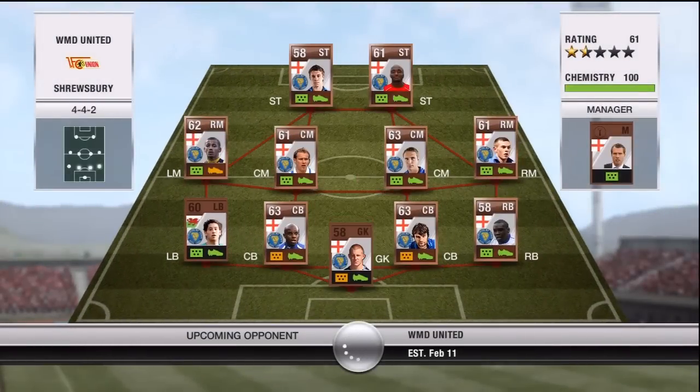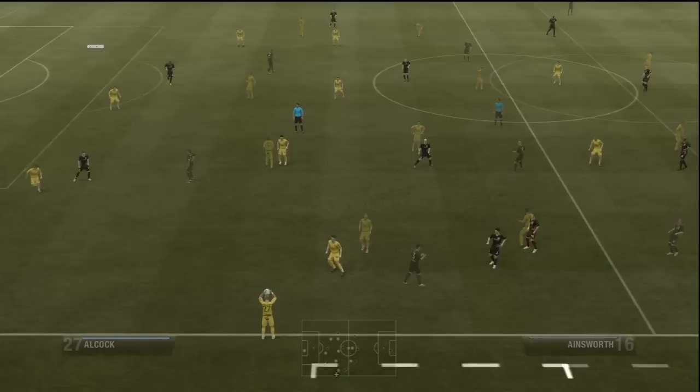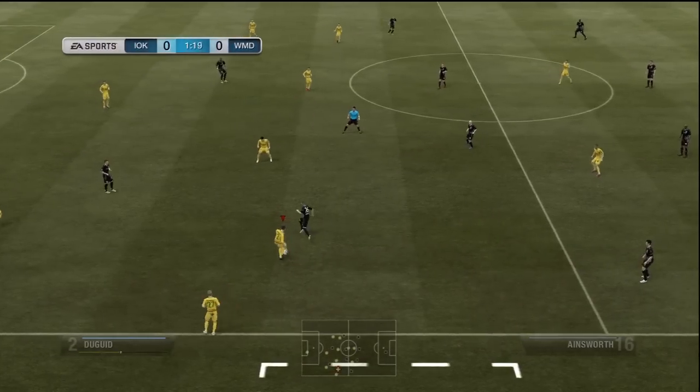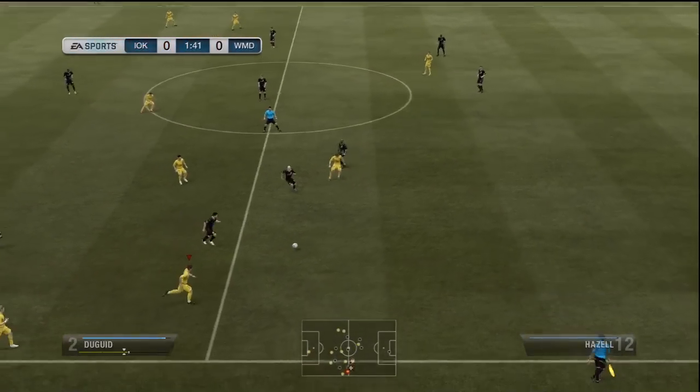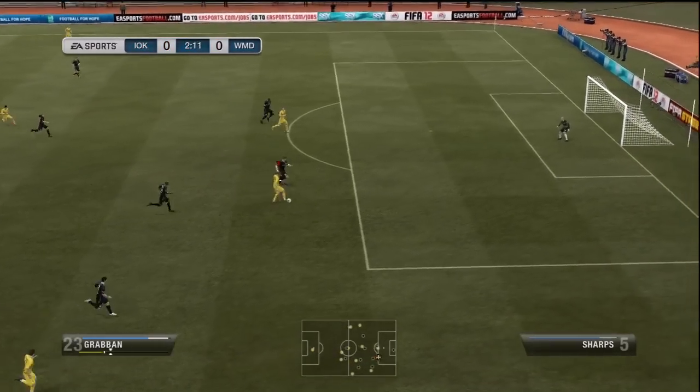Hello ladies and gentlemen, welcome to Road to a Hybrid episode eight. We're going to start this episode going straight into a game. This guy has a pretty scary team with a lot of rare bronzes, and I think two or three players including Bradshaw the Beast — who I do have in my squad — are four-star skillers. Coming into this game I thought he was going to be quite tough opposition.